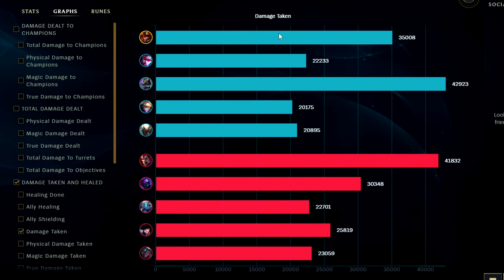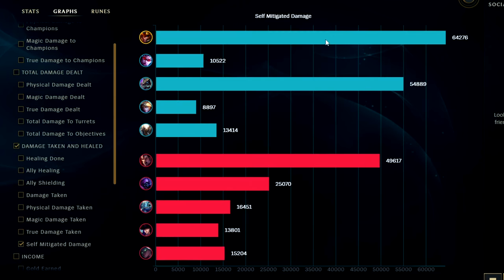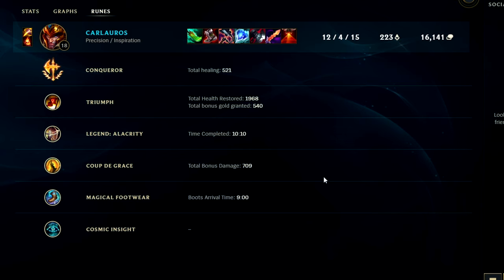For damage taken we took a decent amount — number three. Self-mitigated we took the most in the game, 64K — mainly through W's and Kevin plays. For runes, high value all in all. Jarvan jungle is possibly the best jungler in the game right now. Kha'Zix can be better with how hard he snowballs, but if you're looking for a champion you can first-pick every single game and get extremely positive consistent results — early game, mid game, late game, team fighting, ganks — Jarvan is the clear answer. If you enjoyed this Jarvan video, don't forget to like, comment, and subscribe. My name is King Sticks, thank you for watching!